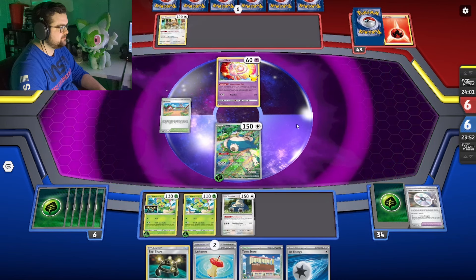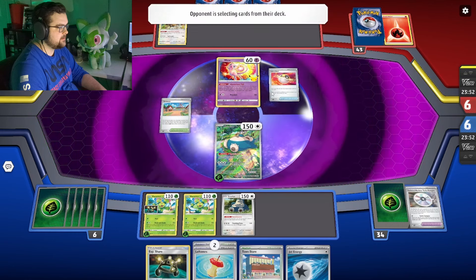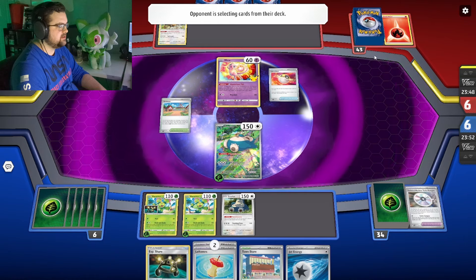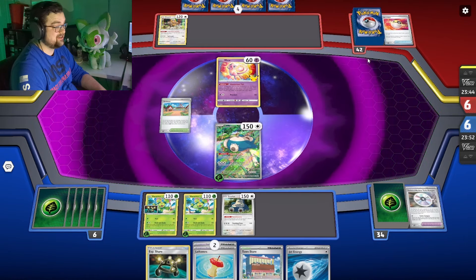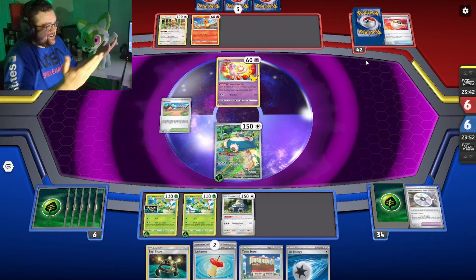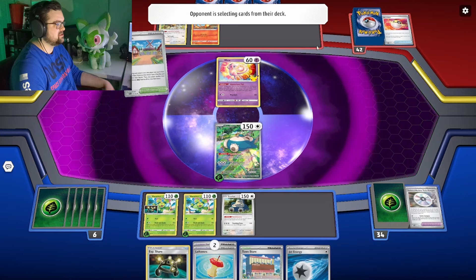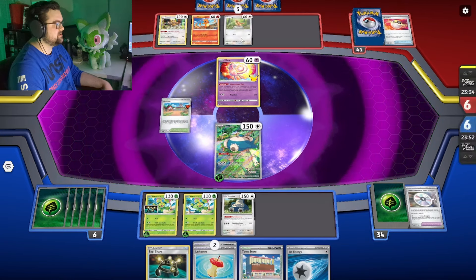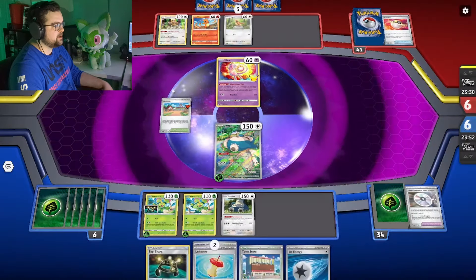Liberal — one on you, quite good on turn two. Going straight for the Ultra Ball. That Squawk ability leads me to believe it might not be standard Charizard. If it's Charizard, it's an interesting list. Okay, so there is the Pidgey — arguably the wrong Pidgey, but Pidgey nonetheless.